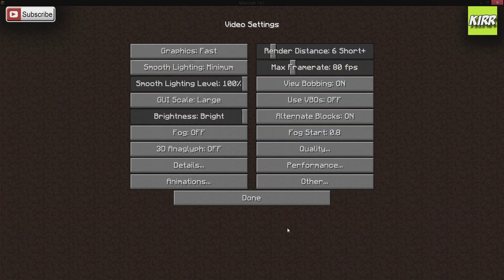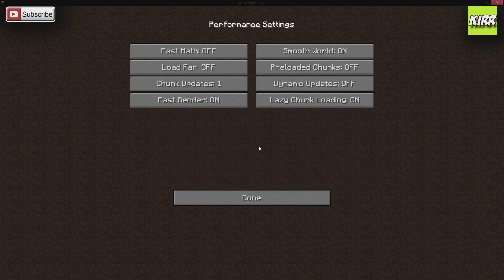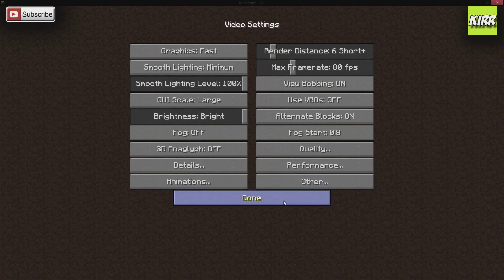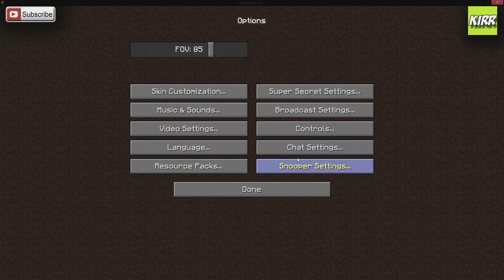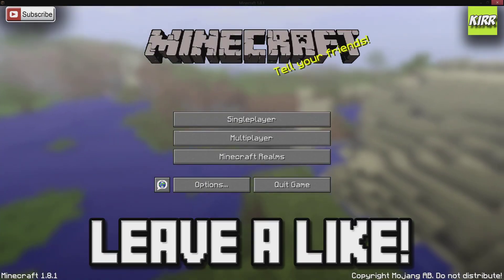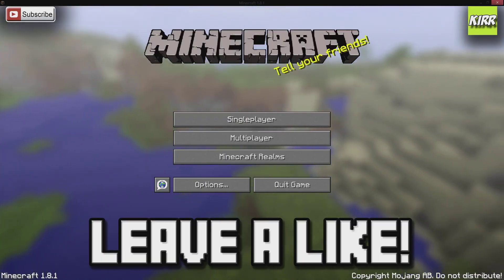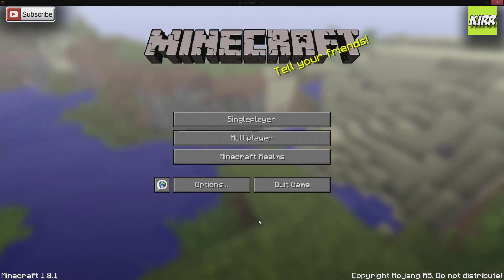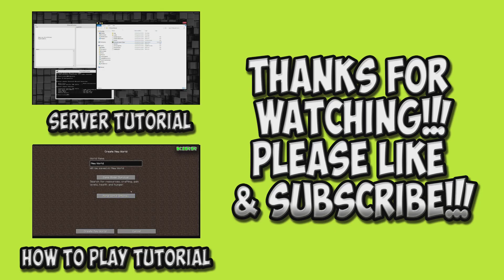Other than that, it's really just trial and error with some of this stuff, especially in Performance and Quality. You can try it, if it doesn't work change it back — this menu is accessible in the game itself. This is the first time you're dealing with Optifine. If this tutorial helped you out please let me know, guys. Anyway, until next time, take care.